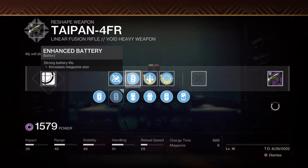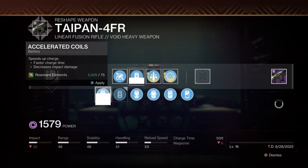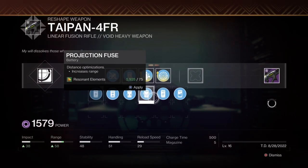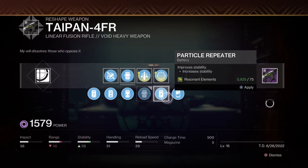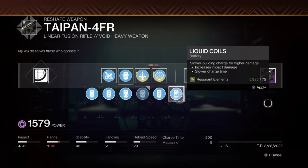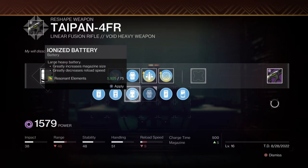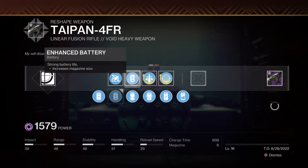The battery mod is where things start to be more dominant. It affects your magazine size. If you choose accelerated coils you get one less shot. Liquid coils gives a little more damage — I believe it's about 2% — but you're getting one less shot. I'd rather have the extra shot in case the origin perk doesn't kick in. So enhanced battery — I would argue it's best in slot.